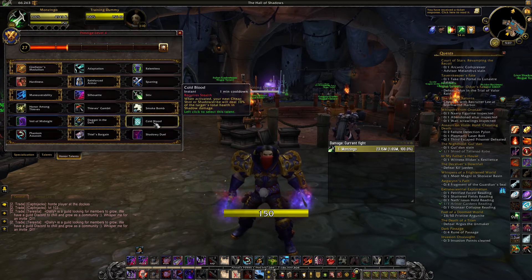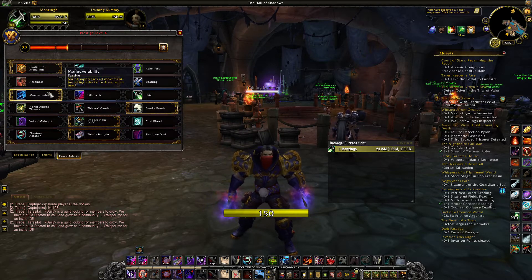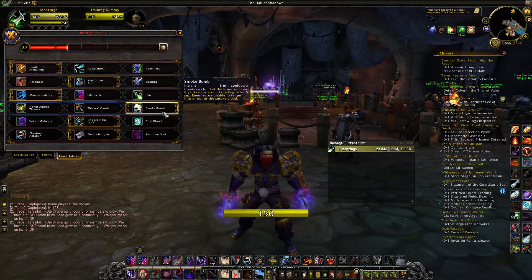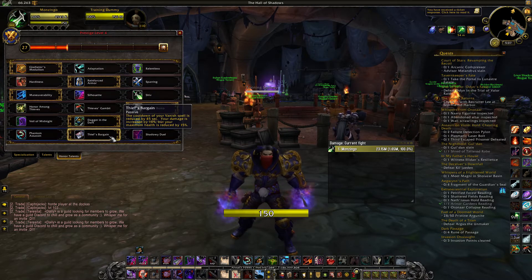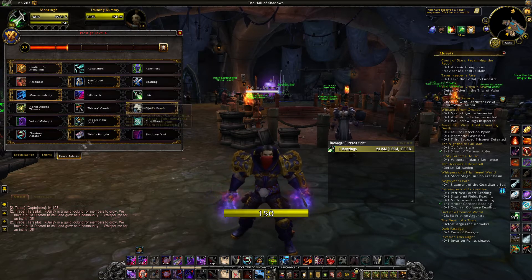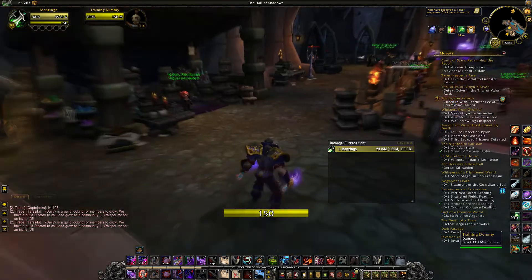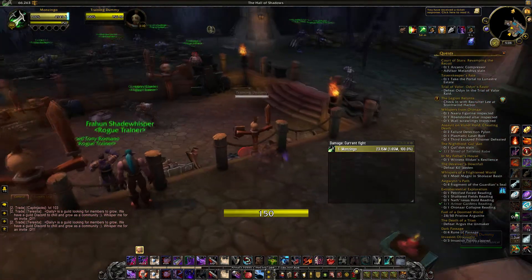For PvP talents, you could add Cold Blood or Dagger in the Dark — either one is good. These up here don't matter; this is World PvP, it's just about one shots. You're not going to have to trinket or anything because they're going to be dead before you've got to worry about it. Thieves Bargain — I keep it. If you wanted to, you could do Phantom Assassin for a little more damage, but the damage is so ridiculous anyway it doesn't matter. Now I'm going to showcase the macro on the target dummy, and the damage is so fast you can barely even see it.